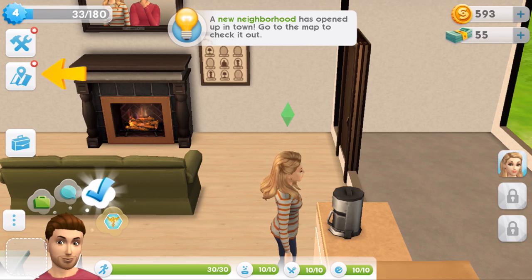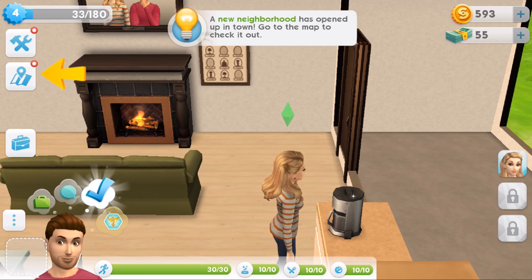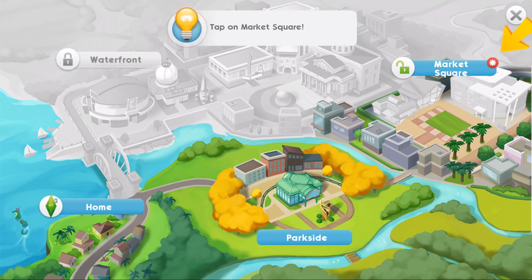The game is not saving where I'm exactly up to when I next go into the game. Never mind, I've created a different sim. I'm kind of exactly where I am, I've just got a different dude sim. So let's go over. A new neighbourhood has opened up in town. Go to the map to check it out. Let's follow the yellow arrow to Market Square.